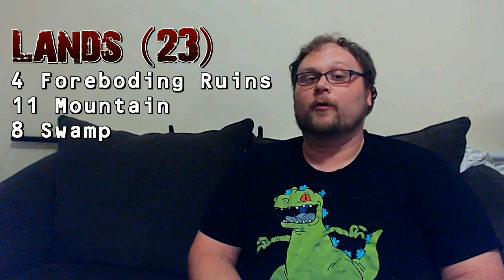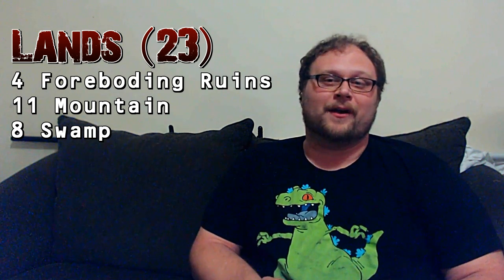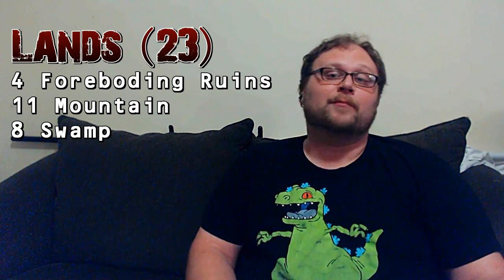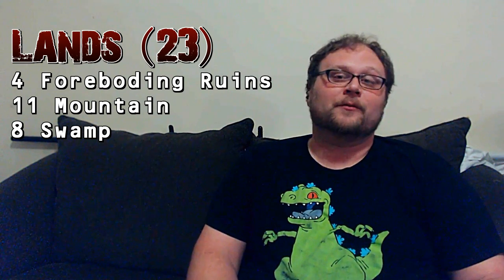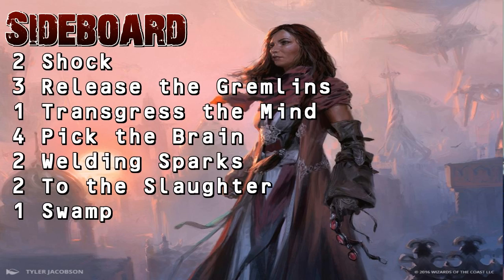There are 23 lands in this deck. The Foreboding Ruins are about $2.75–$3 a piece but definitely worth playing. Nothing in the deck costs double-black, but we are playing Scrap Heap Scrounger and Unlicensed Disintegration — just those two cards are reason enough to ensure we have black mana available by turn three at the latest. We want dual lands to make sure we can pull that off.